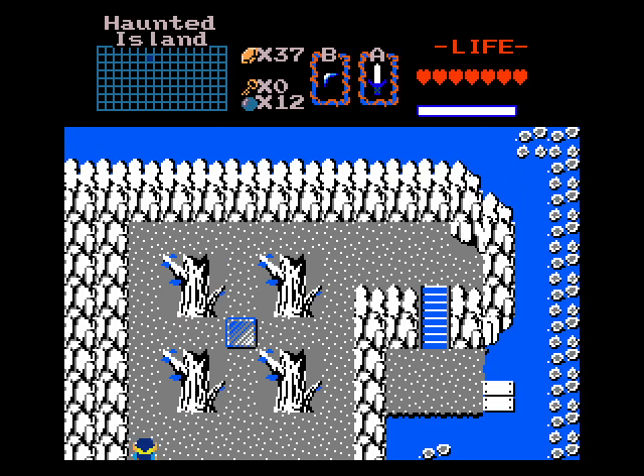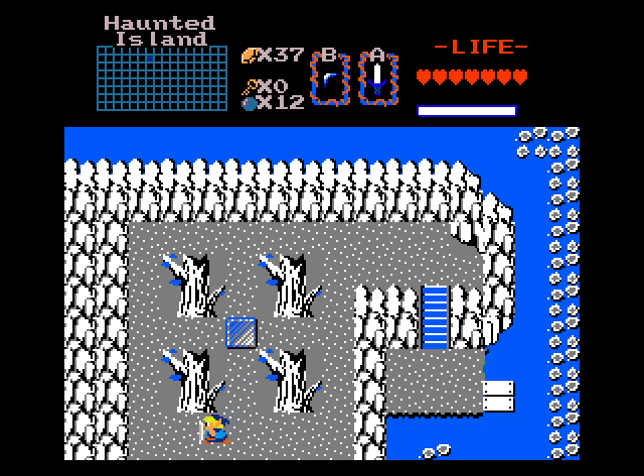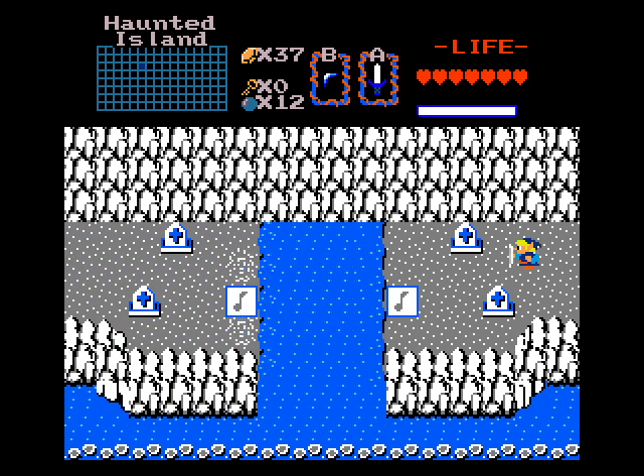Believe it or not, there is actually a secret up here — I forgot to point that out. You gotta stand here with Din's Fire and hit all four trees. It'll open up a secret of some kind. What that is, I forgot, but in any event, we need a whistle here.